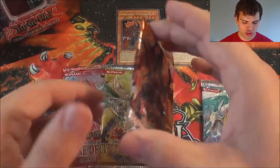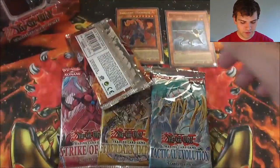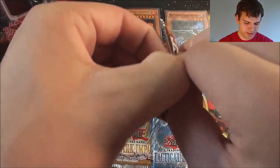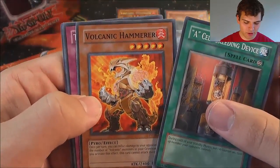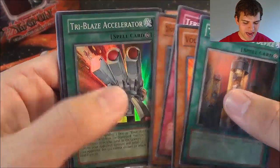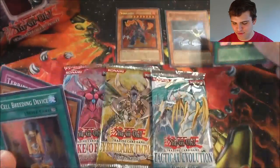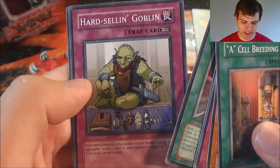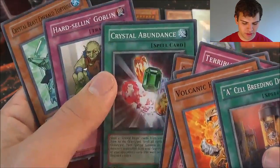Next pack, let's go with Force of the Breaker. So we did pull one foil, which is nice. On average I would say I pull one foil per tin since I've opened so many tins. A-Cell Berating Machine. Volcanic Hammerer. A Terrible Deal — that is a terrible deal. Jeweler of the Depths. And nice, another Super Rare — Tri Blaze Accelerator! Two Super Rares so far, two foils out of one tin, I'm liking it. Crystal Beast Amber Mammoth, Crystal Abundance, Hard-Selling Goblin, and Crystal Beast Emerald Tortis. We have two Crystal Beasts and a Crystal Abundance in that pack — that was cool.